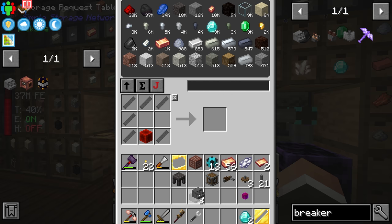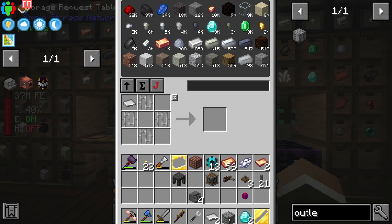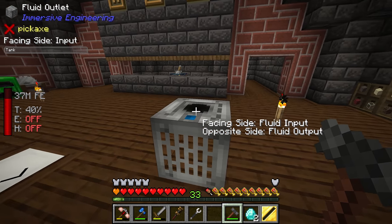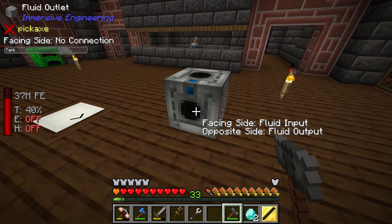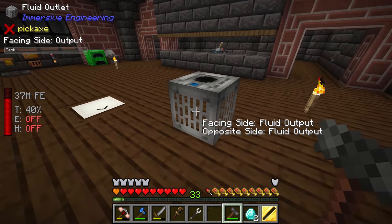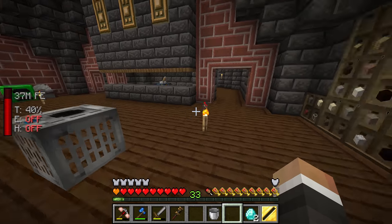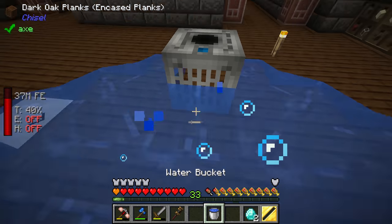The plates are done, and we can make the fluid outlet — boom! Placing it down, the engineer's hammer shows us: facing side is fluid output, opposing side is fluid output, and the top is fluid input. Right-clicking with the hammer changes it; shift right-clicking changes the opposite side. By default, if it looks transparent, it's an output; blocked means no connection; and the other look means input.